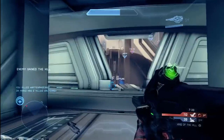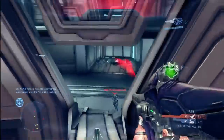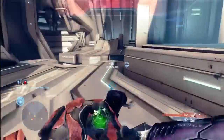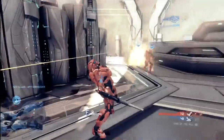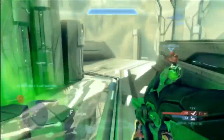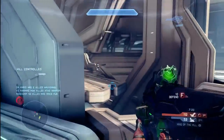Watch this — this is a sweet carbine shot. The hill's gone, my shields are completely down. I flip around in the lift and that carbine just melts through the enemy player with a headshot. When that sequence began I had no health whatsoever, and I was able to take him down completely. This carbine rifle — I'm telling you, it's really a killer weapon.